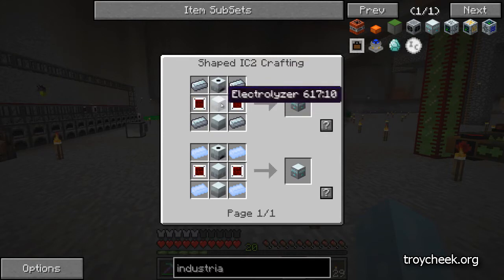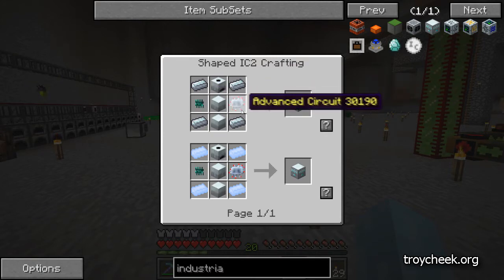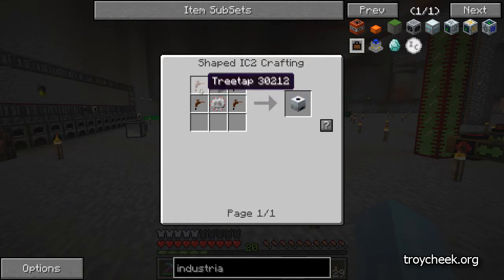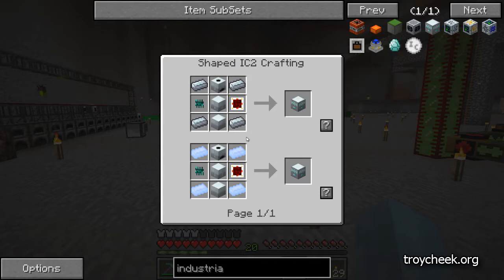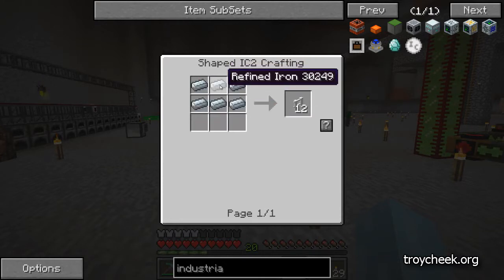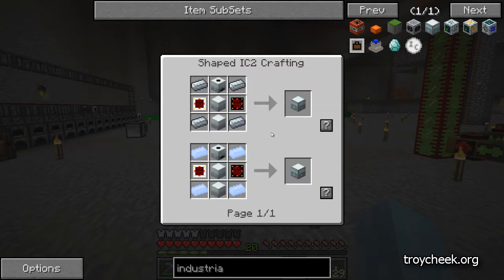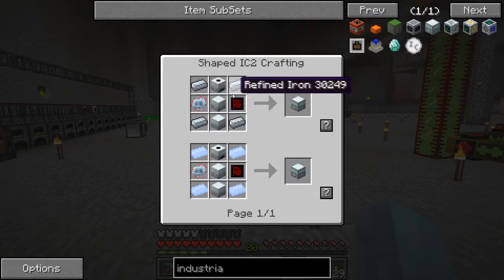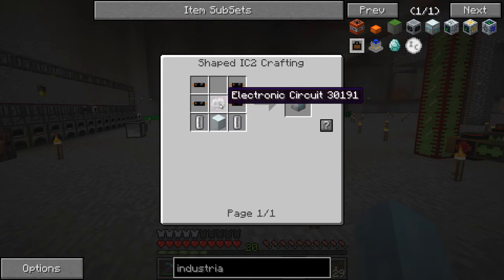So we have to make an industrial electrolyzer. This needs some refined iron, which we have, some fancy advanced circuits or chipsets, and some blocks we don't have. An extractor we've made before - that's pretty easy with the electronic circuit, machine block, and tree taps. The electrolyzer I've never made, but it apparently needs copper cable, empty cells, machine blocks, and a magnetizer - which I've never made - which needs a machine block, some redstone, and an iron fence made from refined iron.